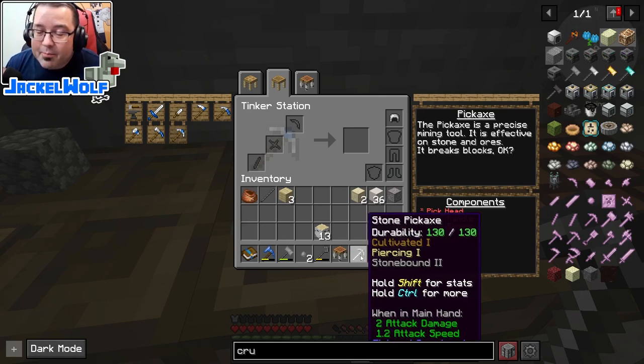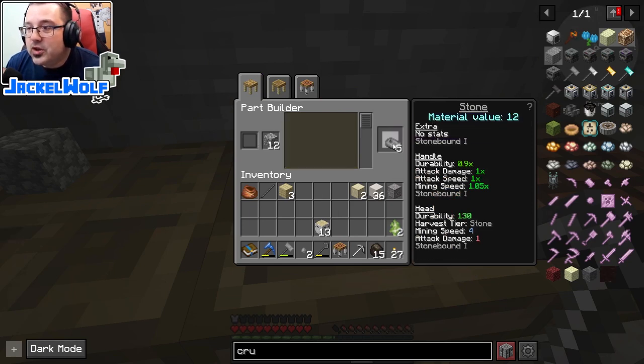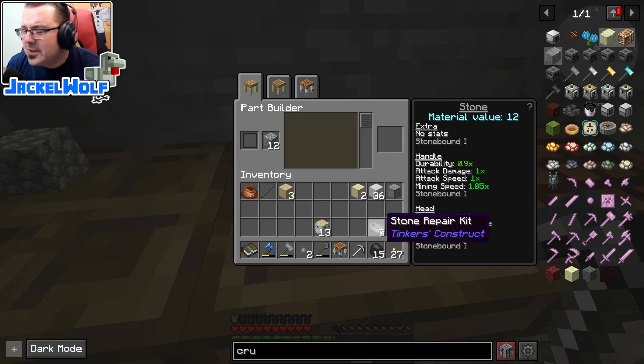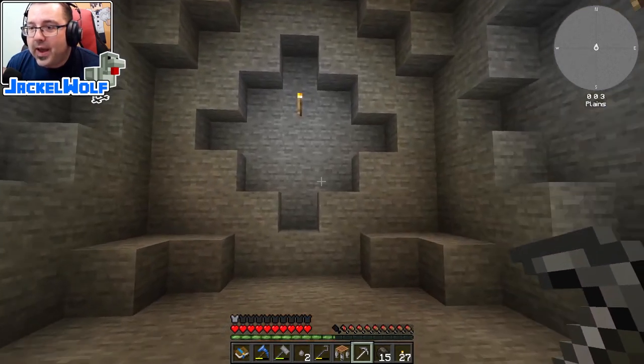Now this tool is going to run out fairly quickly - it's only got a durability of 130. I can keep running back and forth and repairing it at the tinker station, or we can go to the part builder, click on the repair kit, and actually make some mobile repair kits using the resources we've got on hand. Five of those will be pretty good and get us a little ways into this world.